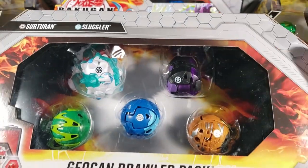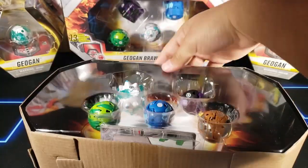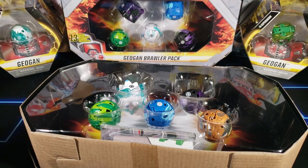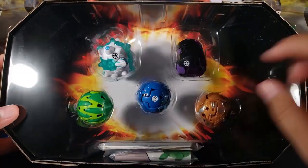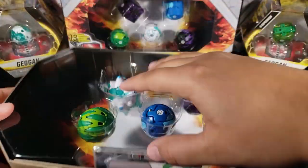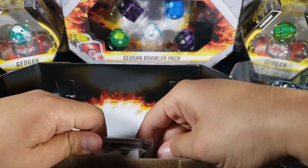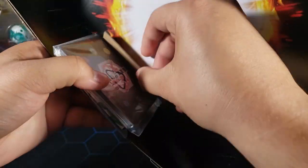These boxes are a little tricky to open, but here we go — got the top open and everything comes right out. We have all five Bakugan, their character cards, three gate cards which I like collecting, and it looks like there are also three action cards in here as well.